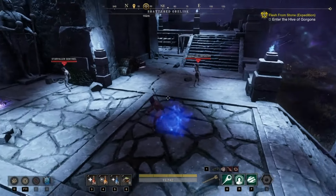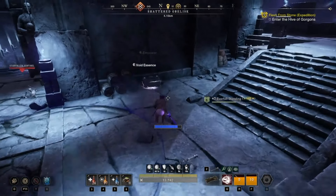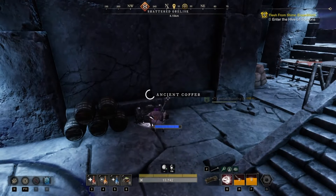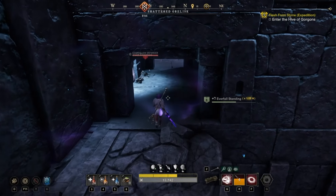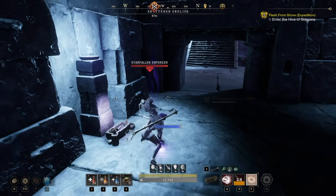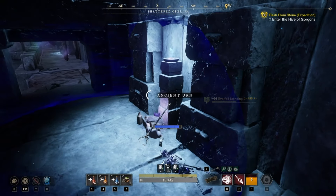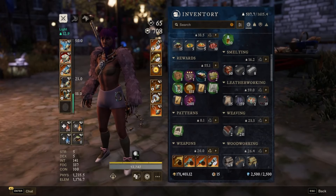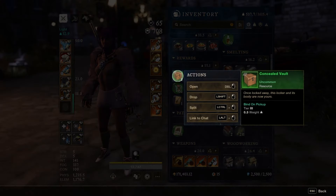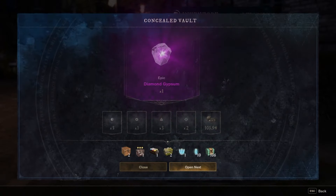Good news is, a lot of these dailies and weeklies involve making gold, which we could all use more of. First up, there's the daily concealed vaults that you get from looting literally any three chests in the game. It doesn't even have to be a proper chest — it could also be a little supply cache. When opened, these concealed vaults give you a diamond gypsum, some motes, and between 50 and 200 coins. So opening your daily concealed vaults is also the equivalent of getting one gypsum orb every single day.